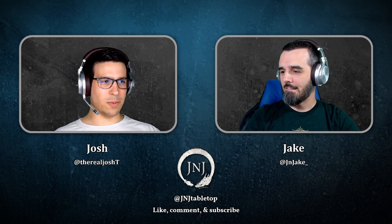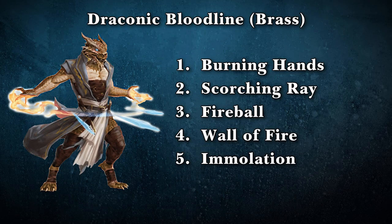Next we have the Brass Dragon — another fire breather. Level one spell is Burning Hands, classic. Then Scorching Ray, another classic. And of course no fire-based sorcerer subclass could not have Fireball. So many players feel obligated to take Fireball regardless of theme because it's such a classic, powerful damage-dealing spell. It's nice that you don't even have to think about it — you already have it. And if someone wanted to retrain these spells, they'd function just like Aberrant Mind or Clockwork Soul. Wall of Fire and Immolation round out the list.